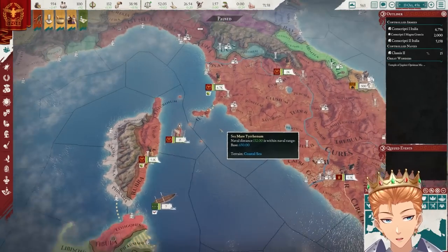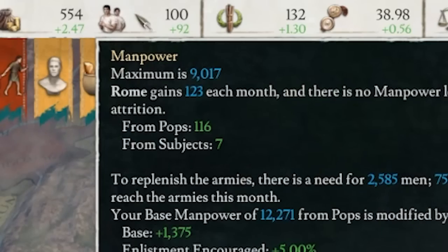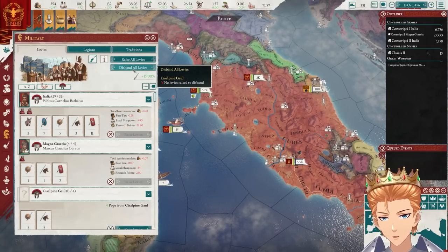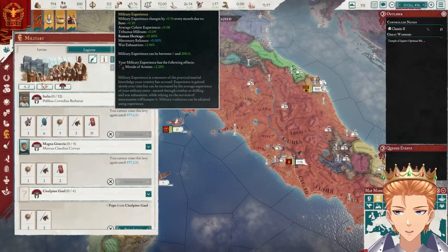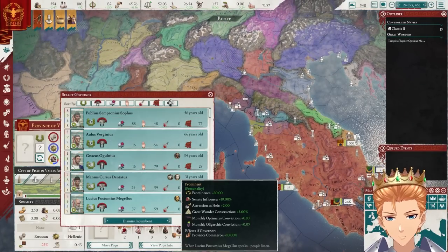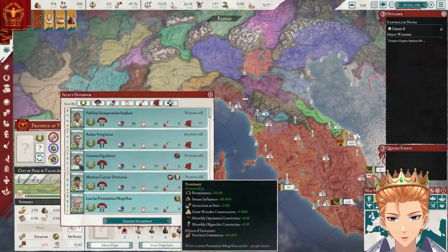It only took one more war. Never mind the fact that we might have killed off like half the population of the country, but that's fine. We can disband all the levies and see what experience they've gained — it's really not that much. We can get a governor for this place over here. This guy's pretty old; if anything bad happens, he'll die anyway.